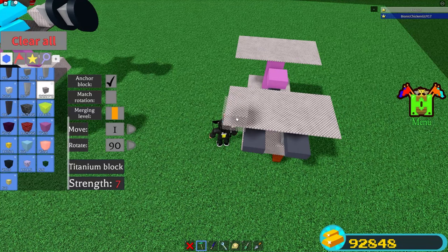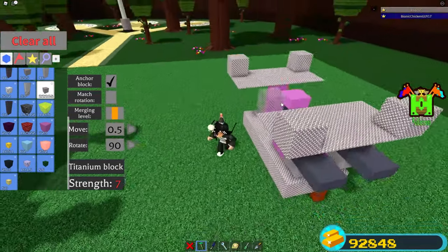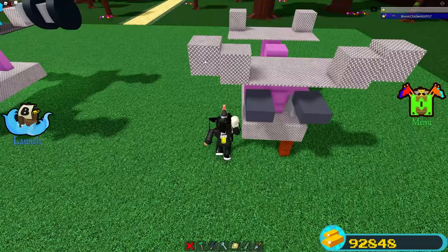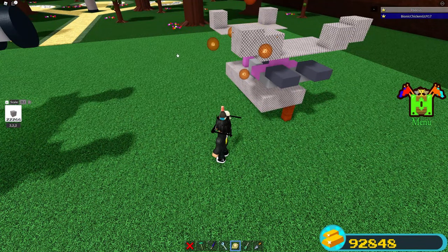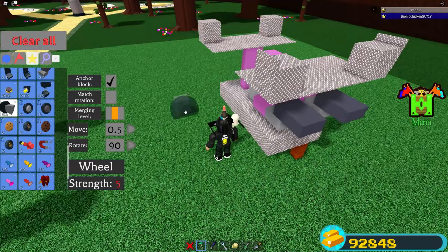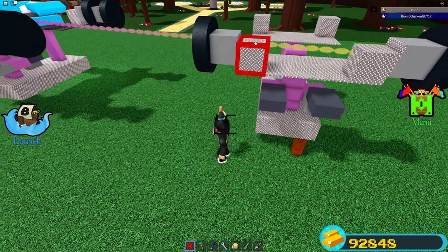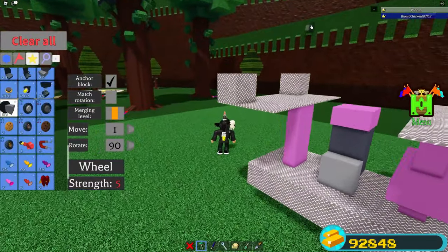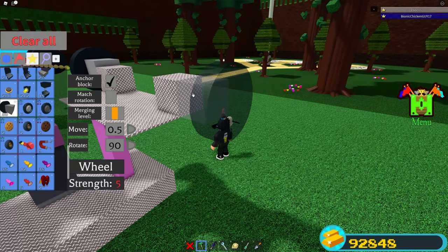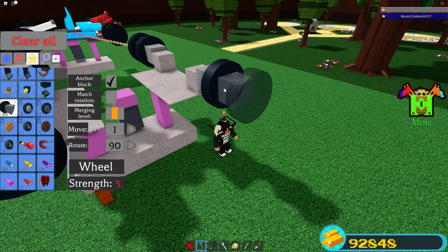Scale the titanium all the way in with 0.1 scale. Then get your wheels and place them directly on the titanium squares, putting your move back to one. Delete the titanium squares after placing the wheels. For the back wheels, put your move to 0.5, align them, and move up one time on each side. Place another wheel on each of the four wheels to make it extra speedy.